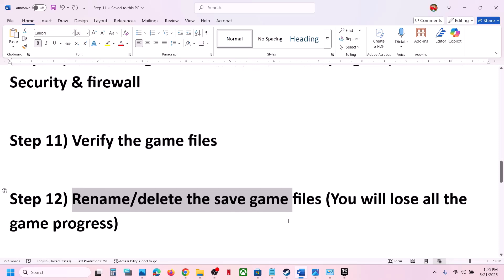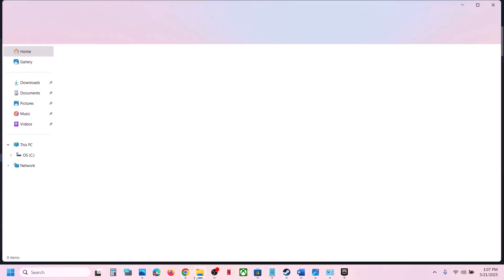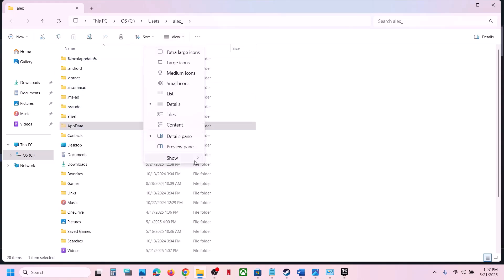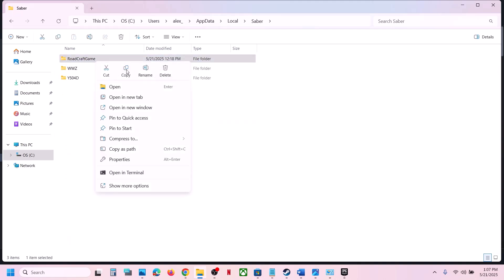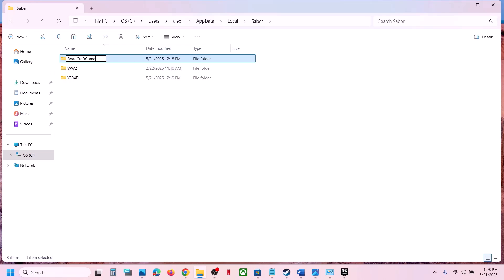If still not working, the next step is to rename or delete the save game files. Note: this will lose all game progress, so create a backup first. Open File Explorer, go to This PC > C drive > Users > your username > AppData. If you don't see AppData, click View > Show and enable Hidden Items. Open AppData > Local > the game's save folder. Copy the game folder to your desktop as a backup, then right-click the original game folder and rename it. Launch the game and check.